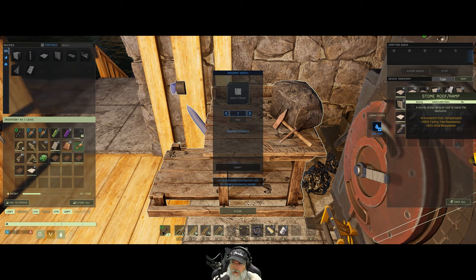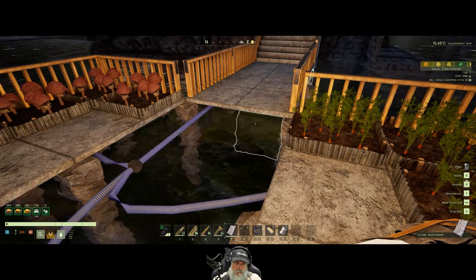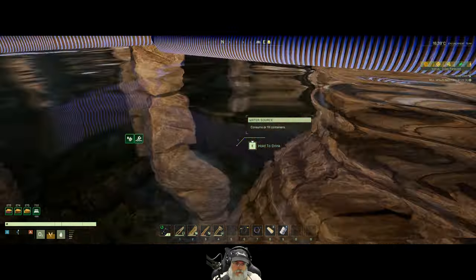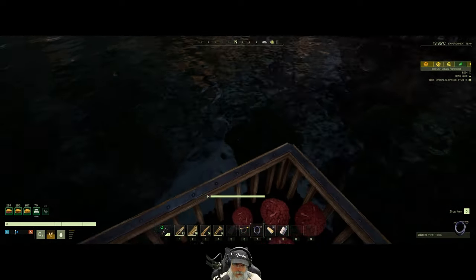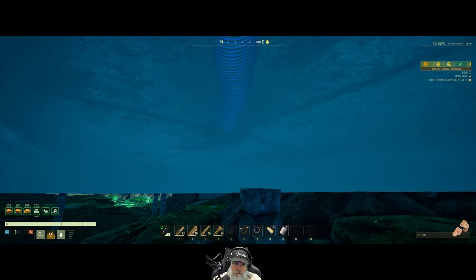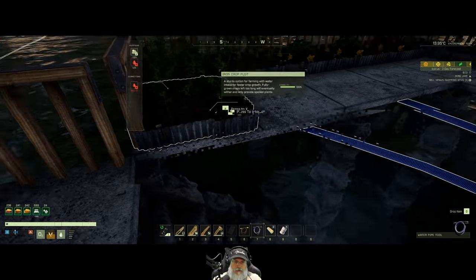Let's go get a ramp — we'll just use a stone ramp right here, or stairs, that's fine too. That way we can get back up here. Now let's connect to you, and then connect to you. This will probably work — we'll connect again to you and connect to you. That gets those three connected. Let's do the same thing on this side.